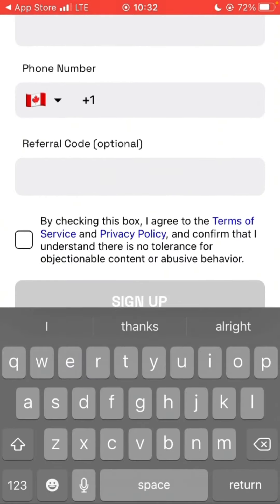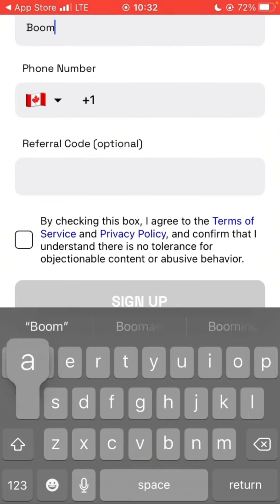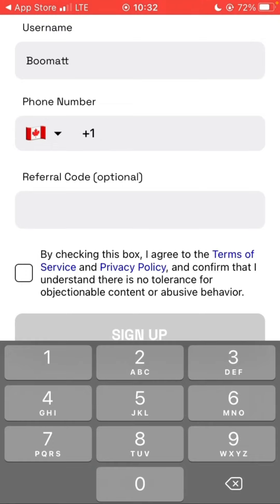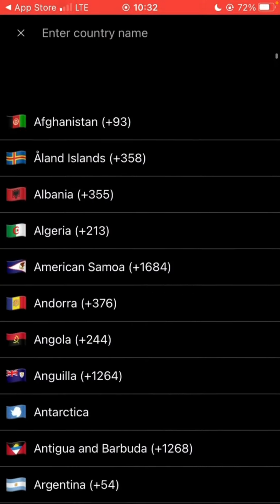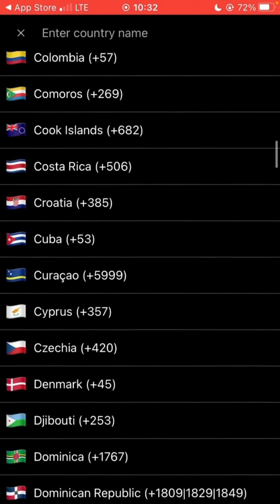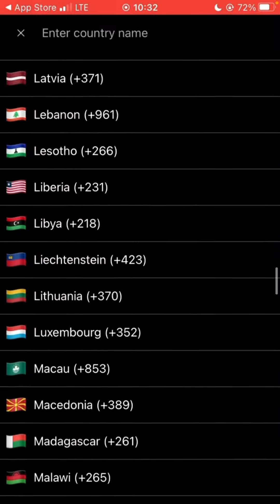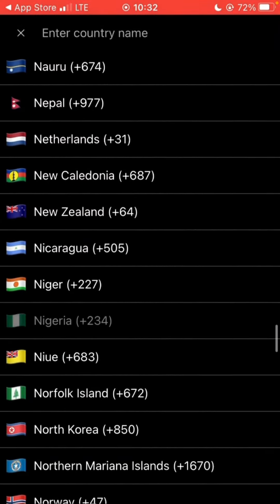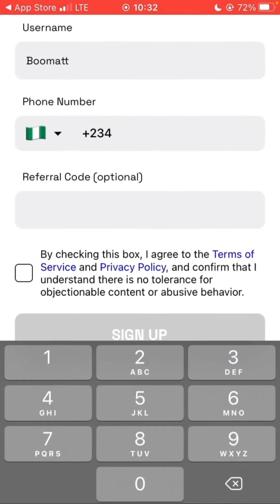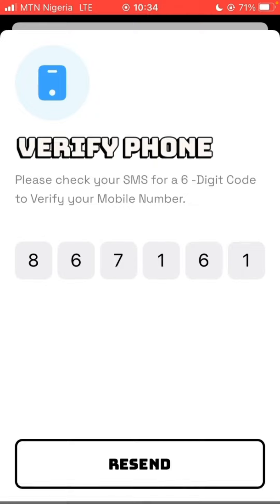The first field is your username — just put any username. The second field is your phone number, so just put your phone number and the referral code. I'm going to show you my referral code. If you use my referral code, we are both going to benefit. After using my referral code, you can also let somebody else use your referral code.